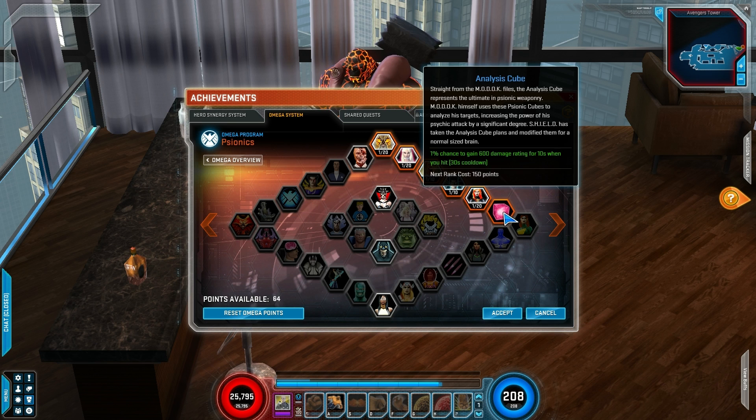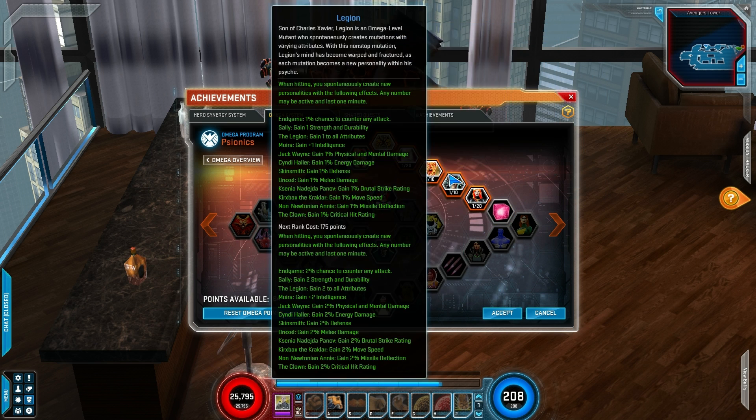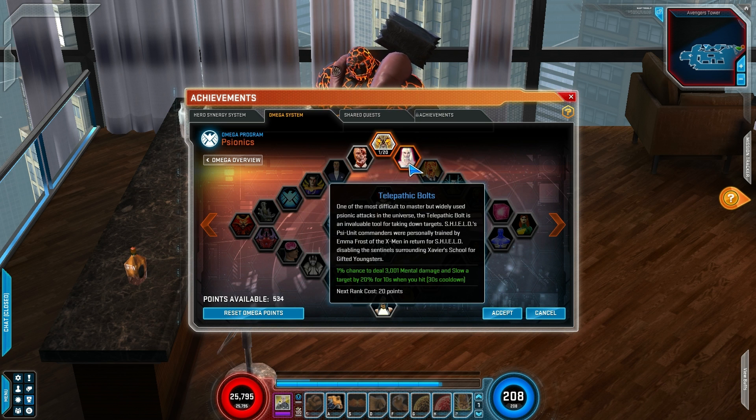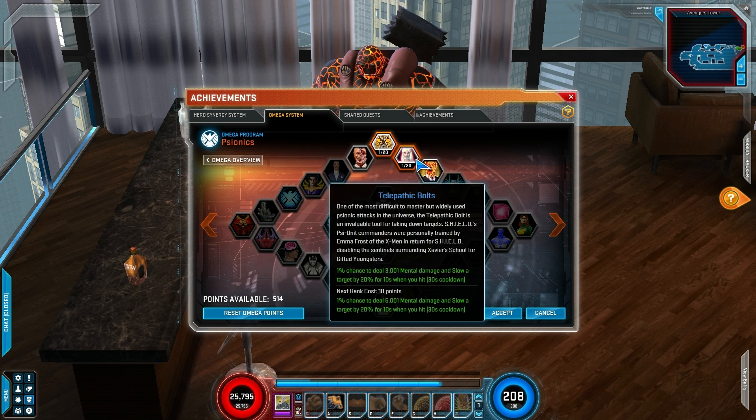As you go, you can just aim for whatever you want. Every time you click on a node, you'll see a number appear — 1 out of 20 — meaning you can put that many points into this node. You'll see every time I click on it, the cost goes up. Next rank costs 19 points, next rank costs 20 points. So they're not always the same, and not every Omega node will have the same XP rates or costs. Some are going to be a lot more expensive than others.